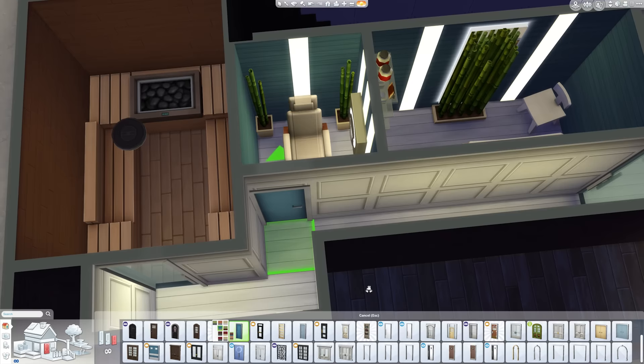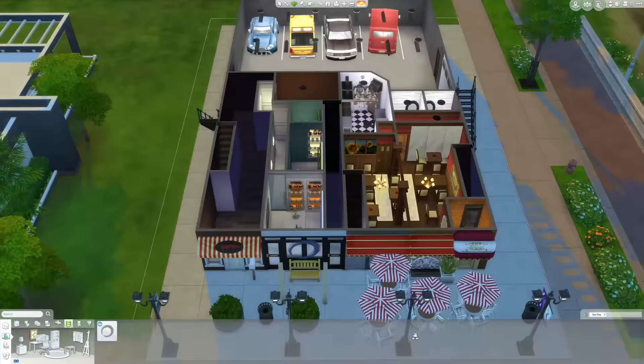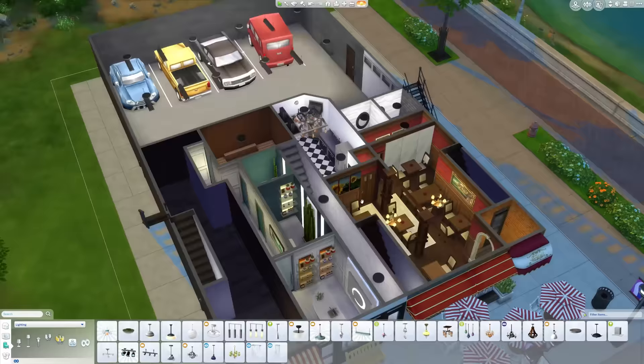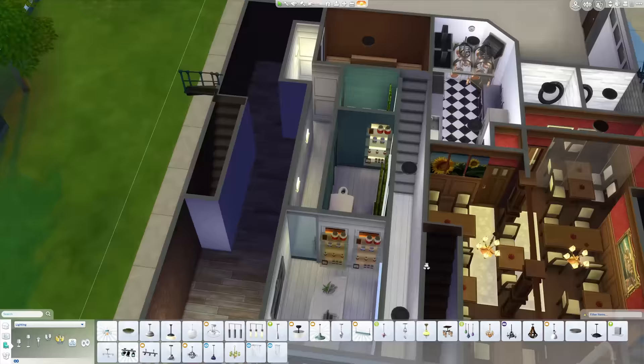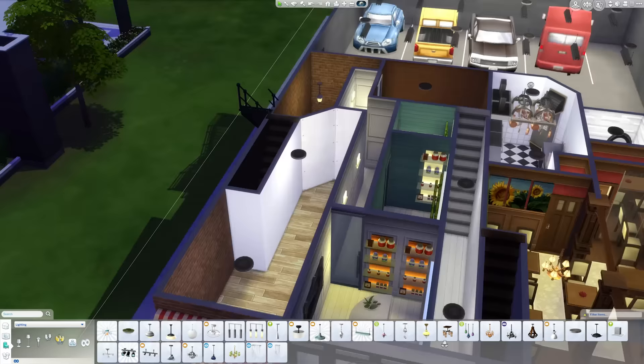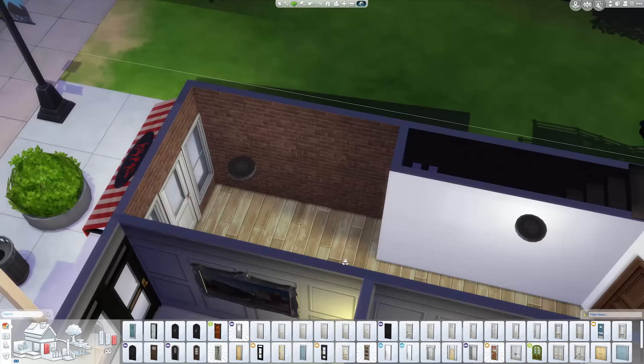There's one stairwell in the restaurant — you go through the front door and go straight up. Then there's one next to the spa, one on the other side of the restaurant, and the one in the next building is in a slightly different spot — kind of in the middle with the entrance from the side. The reason I did that is because if I put it at the front, the storefront would only be two squares wide, which seemed kind of ridiculous.